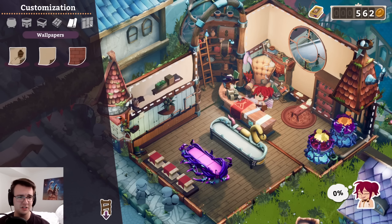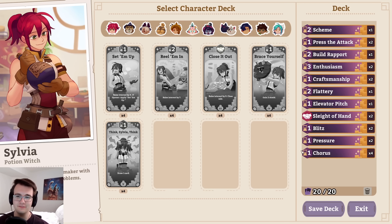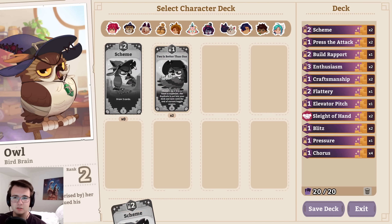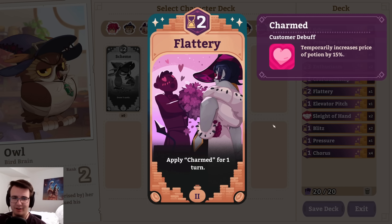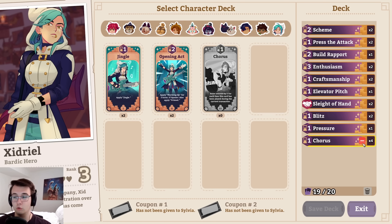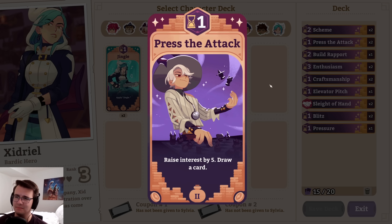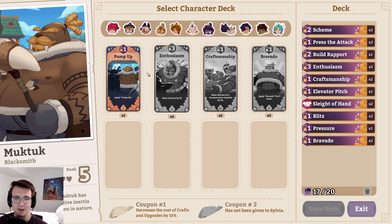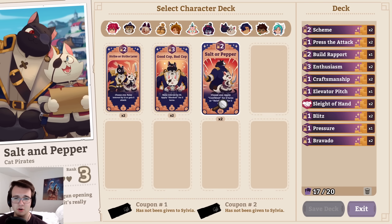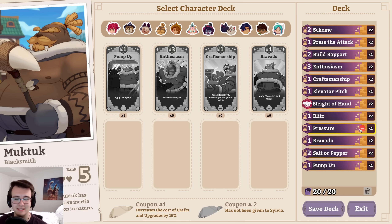I know I can fix up my flooring. Do I have anything that fully matches a storm planes wall? That looks sick. My deck is not ready though — I think I'm going to change a lot. First off, I don't hate pressure, but I'm not in love with it either. I haven't gotten flattery off in forever. Maybe I've got to stop running it. I'm not too crazy about chorus — it's not great, especially compared to blitz or even press the attack sometimes. So I wanted to try Muktuk's bravado, and maybe I could bring back pump up, or I could do salt or pepper. Well, I guess I can technically do both, but with all these cards that don't directly raise interest, they're probably going to drop the pressure. So now I've got a lot of combo pieces again all of a sudden — my deck is just jumping around everywhere right now.